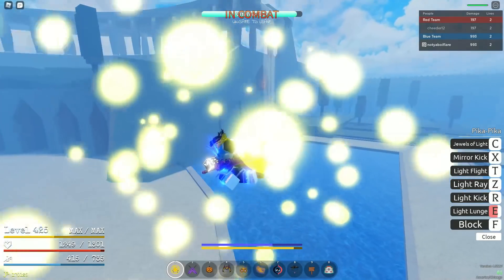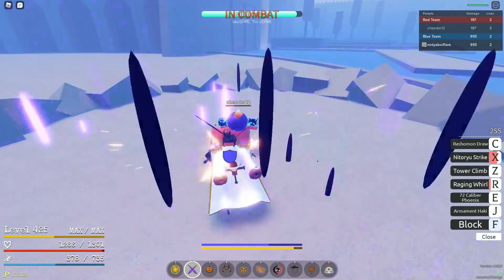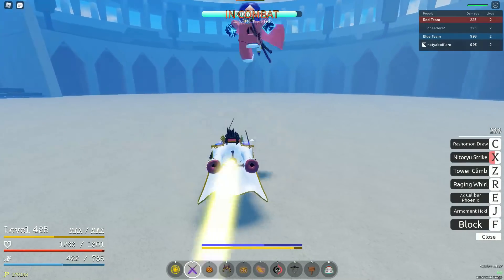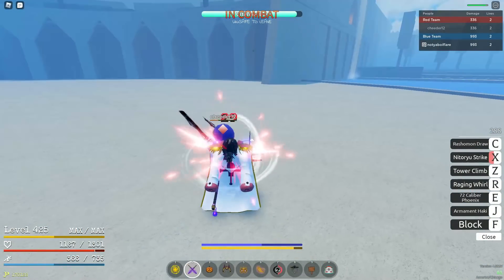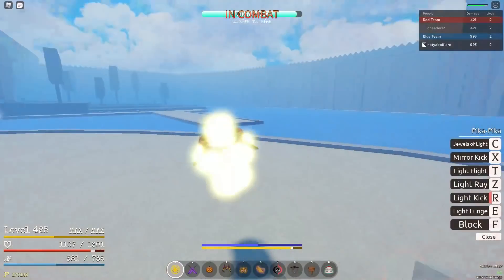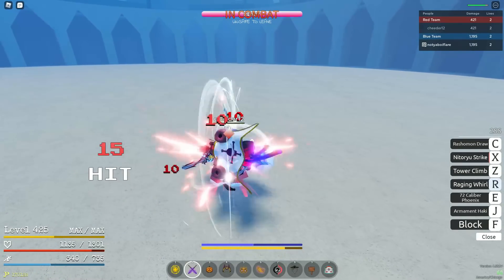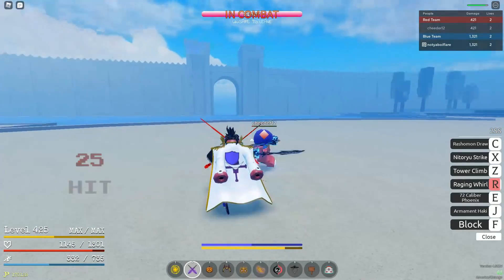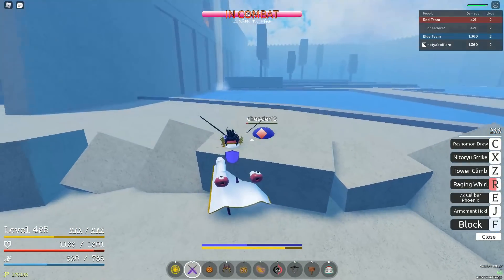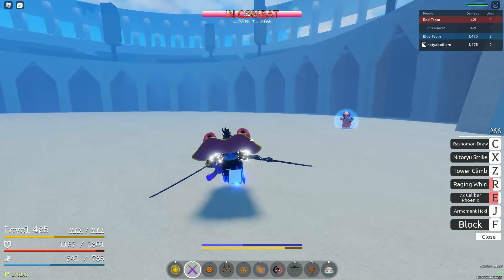That brings me to the main topic of this video. Before update 5, take all the fruits — every fruit you have in your inventory — and turn it into an unobtainable item. The reason you want to turn all of your fruits into an unobtainable item is number one, this game is going to be less money or free, so there's going to be a whole bunch of new players who want all this unobtainable stuff. And right now you have the chance to get that same stuff for a little bit less value.